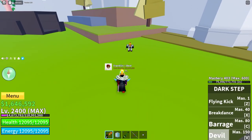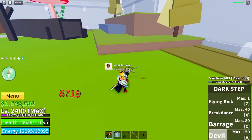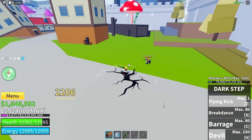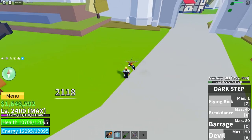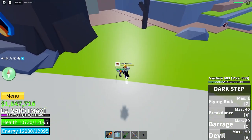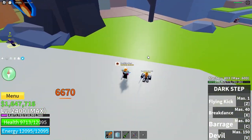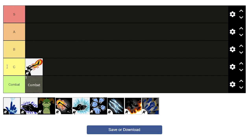Next, Darkstep. Darkstep has a mobility move. It doesn't go vertical, but it's pretty good horizontally, especially for new players. The spinning move and the barrage move are both pretty cool, and they combo into each other. It's pretty good for grinding as well, especially for new players, since it's pretty cheap — only 150,000. I'll put it in C tier.